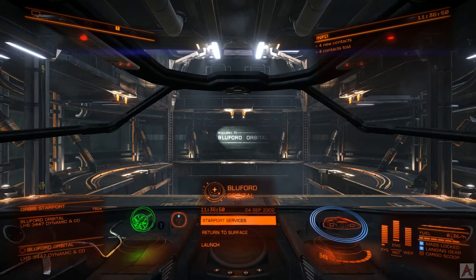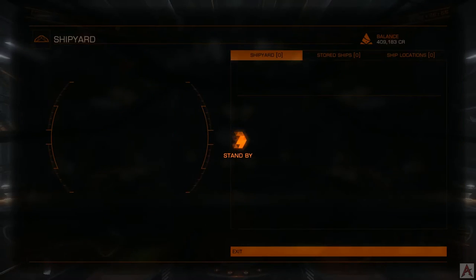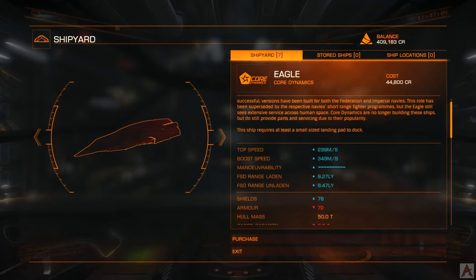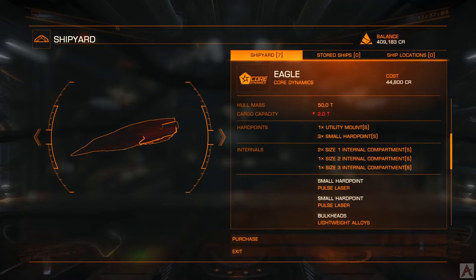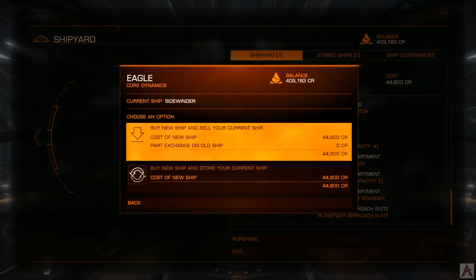We're back in the station. We've lowered ourselves below the service into the hangar, so we'll go to Starport Services and then to the shipyard. The ship we want to pick up is going to be the Core Dynamics Eagle. This is a fantastic little knife fighter of a ship and it does not have a high rebuy cost, which is probably one of the best reasons for picking it up early in the game. We're going to buy the new one and sell the old one — we'll get 44,000 credits for it.